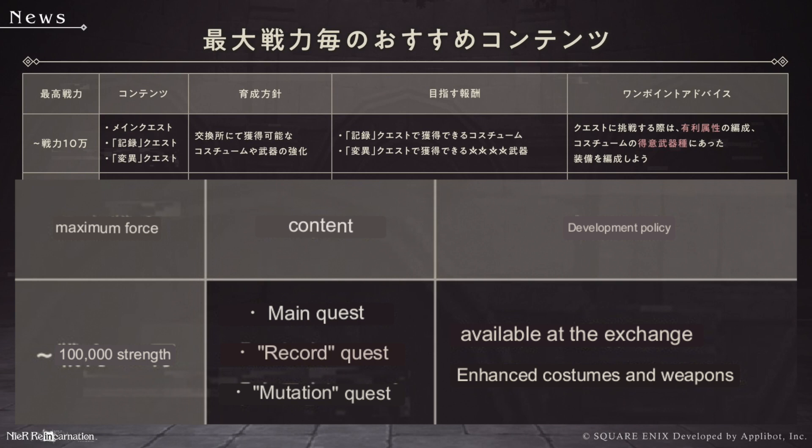The next column is development policy — this is how your account will get stronger or improve by doing these quests. It says enhanced costumes and weapons, so we can go to the exchange shop and exchange for the offered characters or weapons. Or with the mutation quest, we can pull the gacha with the tickets and get weapons that way.